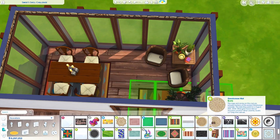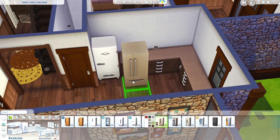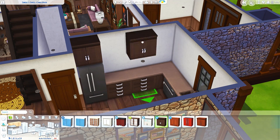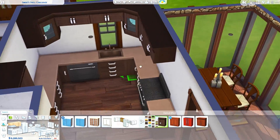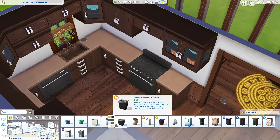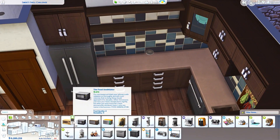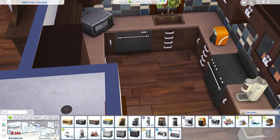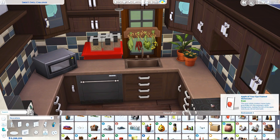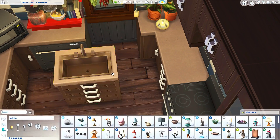Even though I forgot to decorate the basement and put the laundry room down there, there is laundry in this house. So if you do play with laundry, you have the opportunity to play with that. If you don't, you can just turn it into another kind of room, like a bathroom. There is a toilet and a sink in there as well. It's in the little room right next to the front door because that's where I tend to put my laundry rooms these days — in my mind it just makes sense.